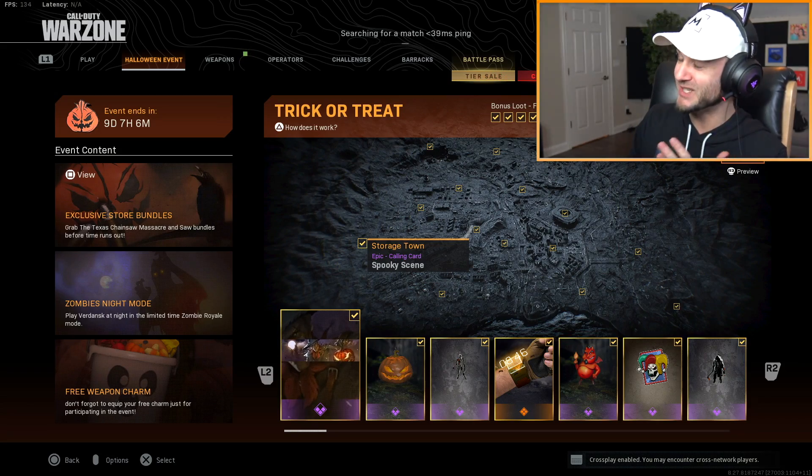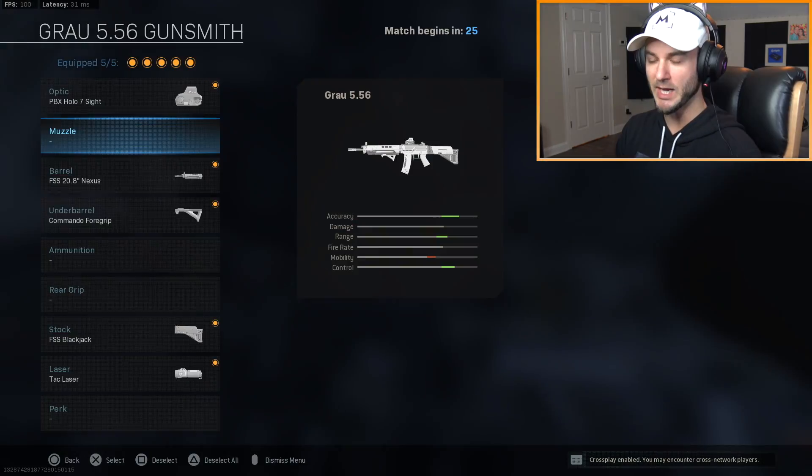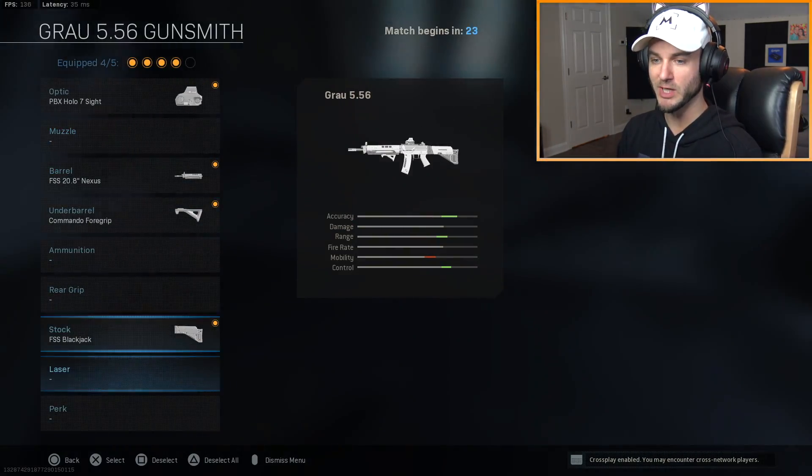I'm a filthy casual so I'm probably gonna stick with Plunder Candy Collector. If you are trying to complete the Halloween event and get this variant, I would definitely recommend Plunder over Warzone — it's just way easier. The Zombie Royale mode is definitely a blast though, a lot of fun to play, but they cut off too much of the map so it makes it a lot harder to get all the pieces you need.